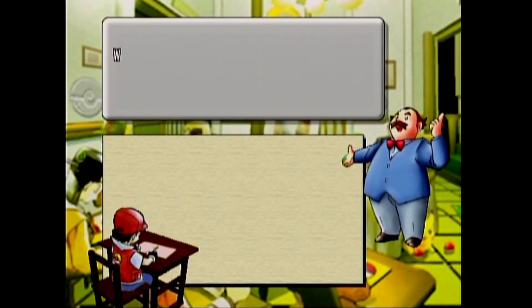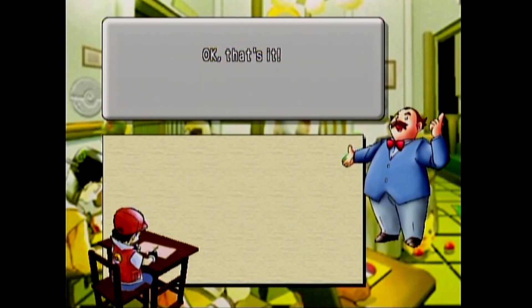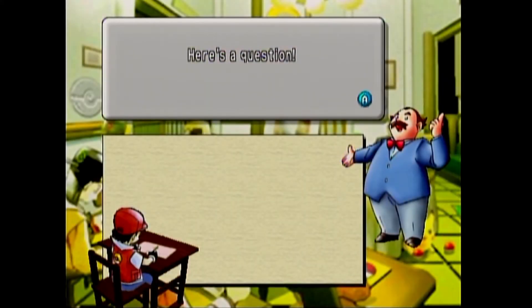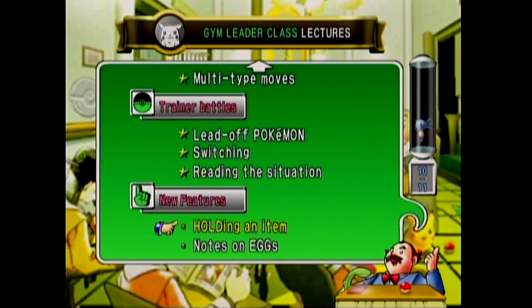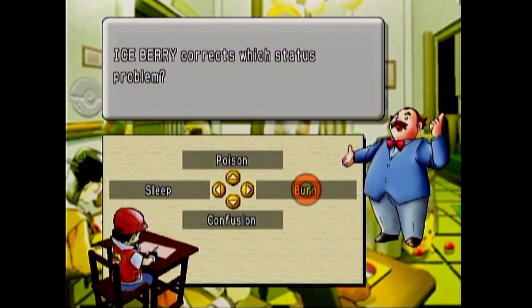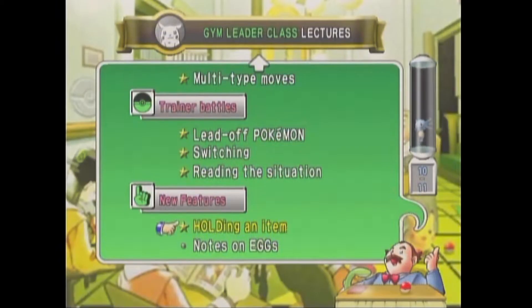Here's the question: which type of move does not work against Mischievous? Normal, because it's a Ghost type. All right, we're almost at the end. Reading the situation — here's a question: if the opponent is Blissey, which move will inflict the most damage? Probably Metal Claw, because it's a physical move. The rest are all special, and Blissey has really high special defense. Its regular defense is not very good. New features — holding an item. Here's the question: Ice Berry corrects which status problem? That would be Burn. The Ice Berry is for Burn; I think the Burk Berry is for ice. That's correct.